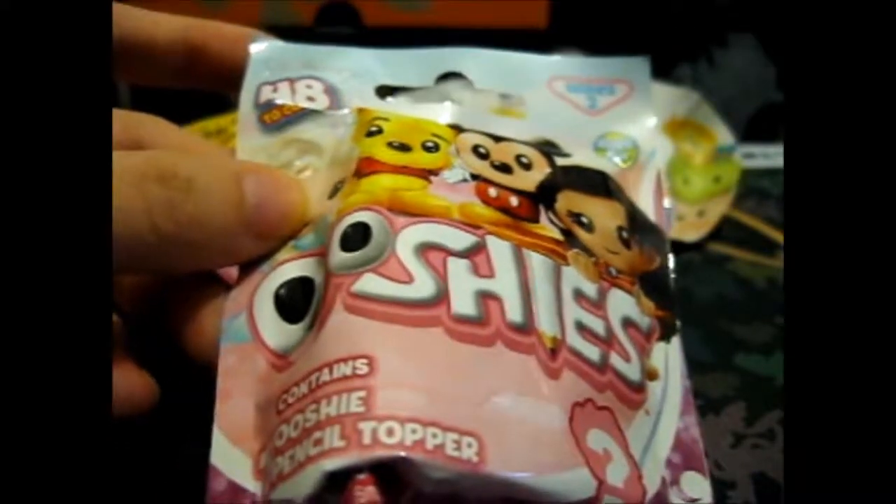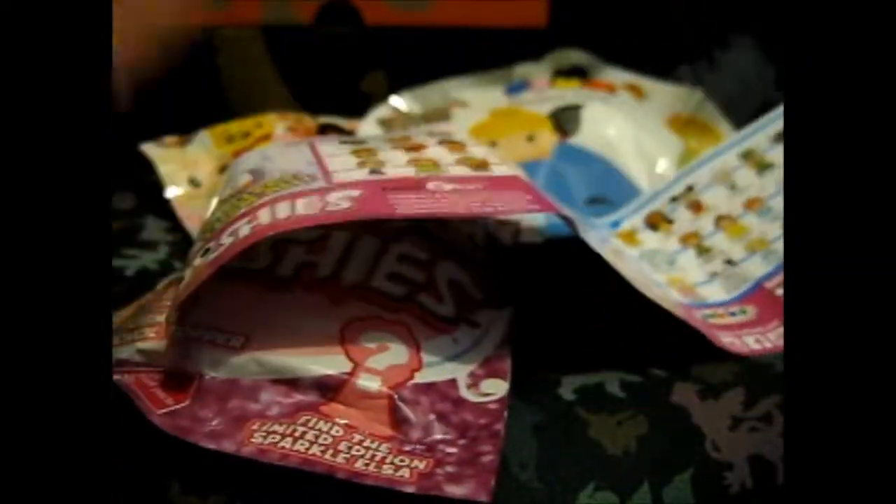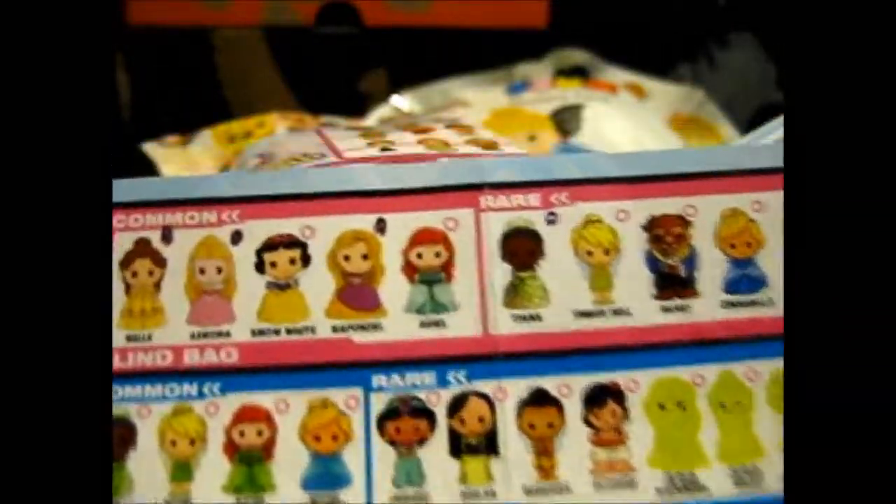These don't have tear tabs, so let me get an interesting divider, which I keep down here. This is the Series 2 checklist, which is different than the Series 1 checklist. This one has it in their own color block — common, rare — because of the 4-pack, 7-pack thing. For this one, you got it kind of coded down here.